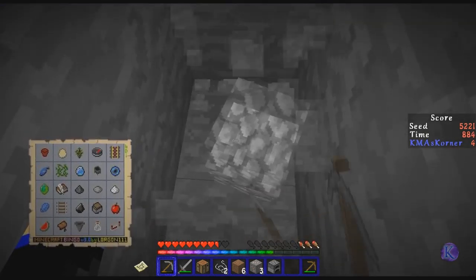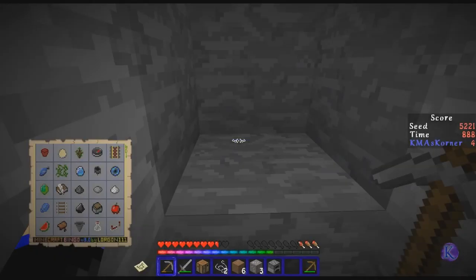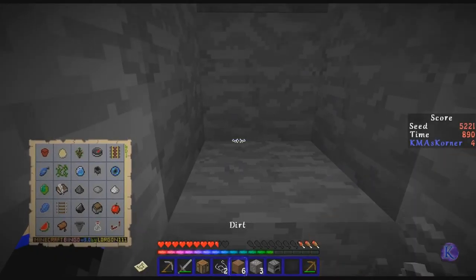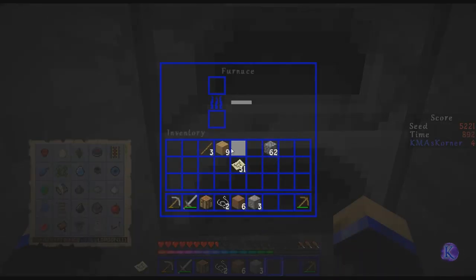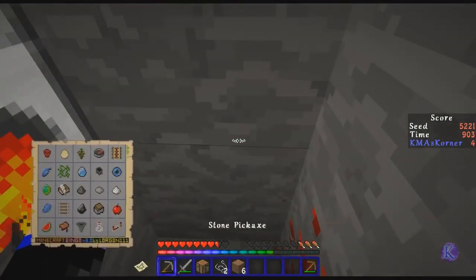One more — this might be lava underneath this block right here. Nope! Look at that — redstone! Excellent. Let's throw this in there. I can cook with this, right? Yes, I can. Let's dig around.